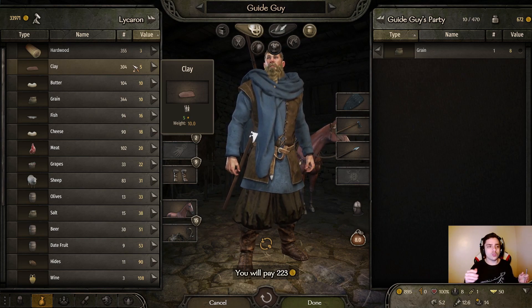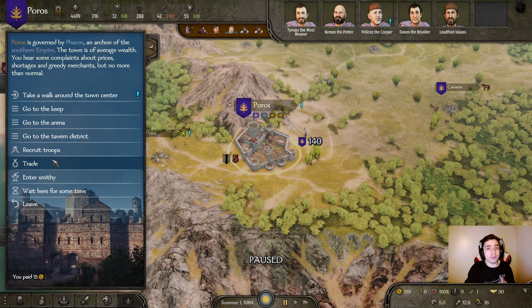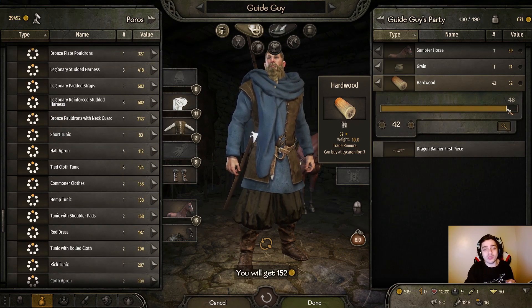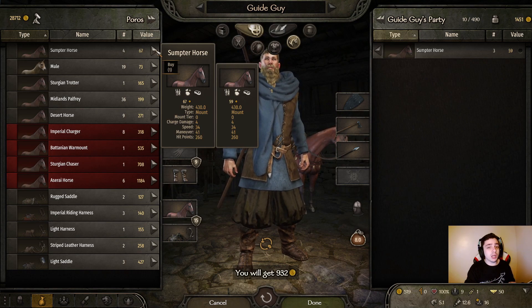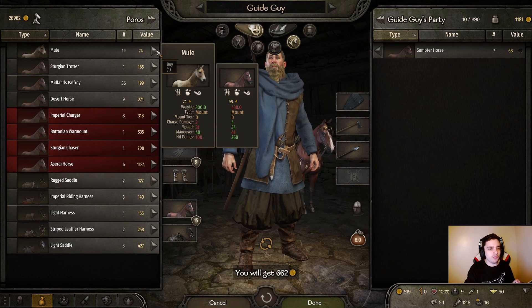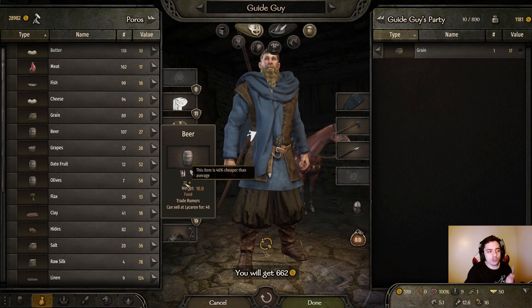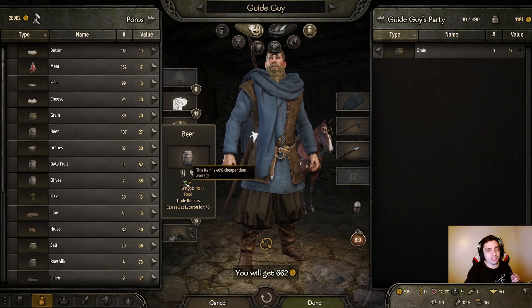Once I'm here, I'm going to buy a couple of sumpter horses. I'm going to go straight to miscellaneous, sort by price, and check that hardwood and clay are very cheap. So I've made it to Poros, making sure to stop in every village and try to get more recruits. As you can see, I bought hardwood for three denars and I'm going to sell the first one for 43. The price is going to drop a lot after that, but it's still a very good price. I'm going to buy a couple more horses and check what's super cheap in Poros — beer is 46% cheaper here, so I'm going to buy it and go back to Lycoran to sell everything.